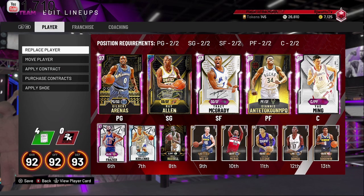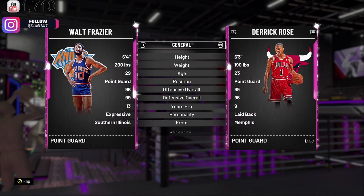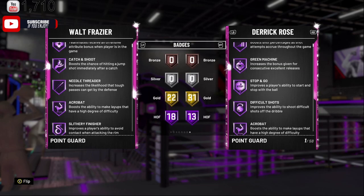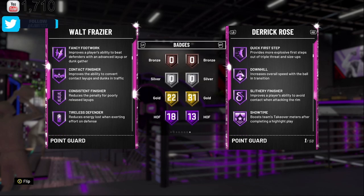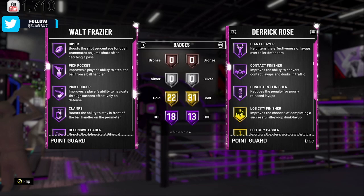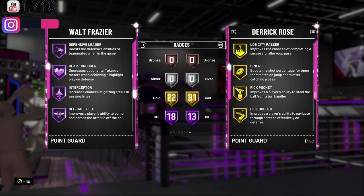Looking at this, we're going to replace him with D-Rose. Looking at the two cards: Waltz is 6'4", D-Rose is 6'3". Badges out the gate — Waltz has 18 Hall of Fame badges: Floor General, Catch and Shoot, Needle Threader, Acrobat, Slithery Finisher, Relentless Finisher, Fancy Footwork, Contact Finisher, Consistent, Tireless Defender, Dimer, Pickpocket, Pick Dodger, Hall of Fame Clamps, Defensive Leader, Heart Crusher, Interceptor, Off Ball Pest.